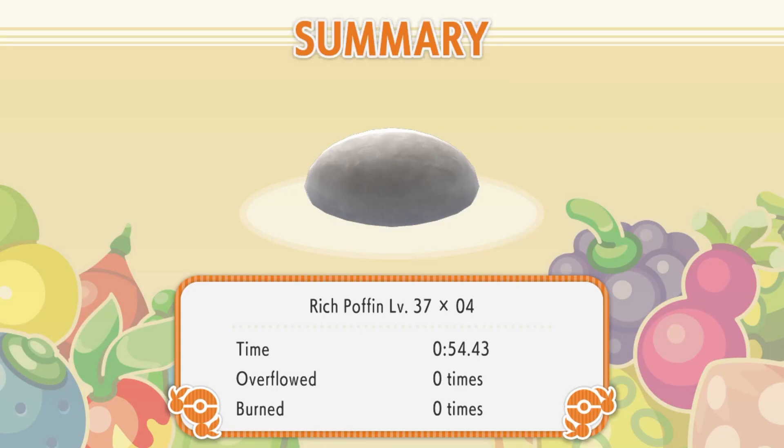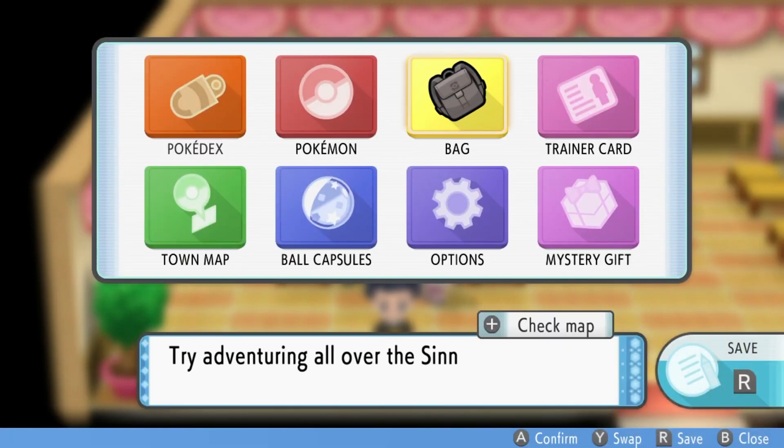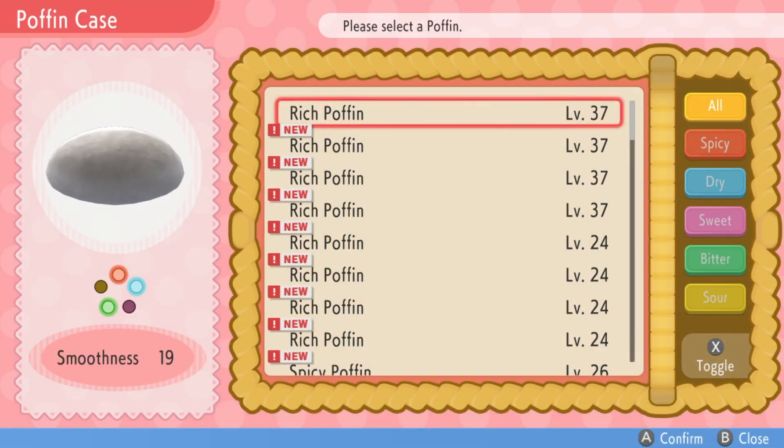Now, when you use a lot of berries with different flavors — like one has a lot of spicy, one has a lot of dry, and maybe some sour as well — and you only use each berry once, you don't ever put more than one of any berry as I mentioned in a previous Poffin-making video. You'll get Poffins that say Rich Poffin. It will look great and you'll think you've made something terrible, but it's actually really good. A Rich Poffin actually increases the effects of all the aspects included in your berries' flavor.